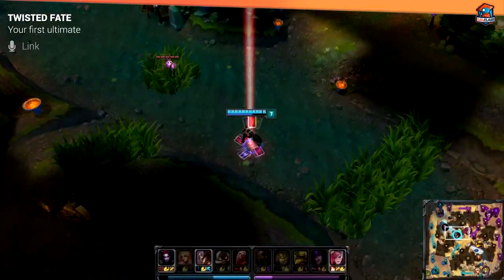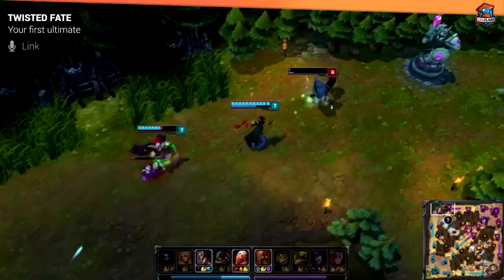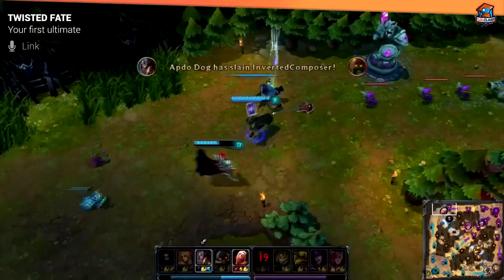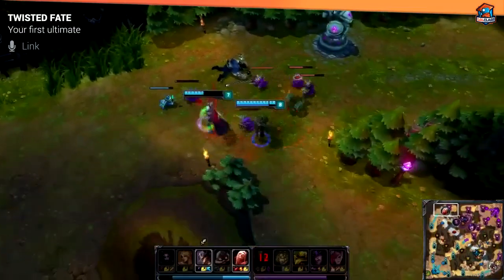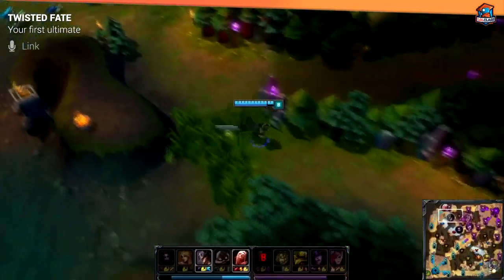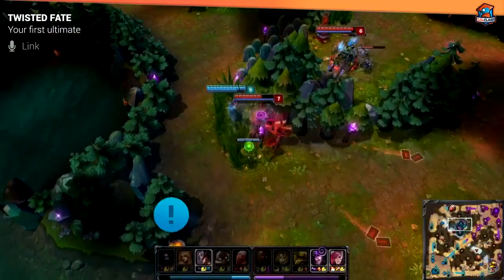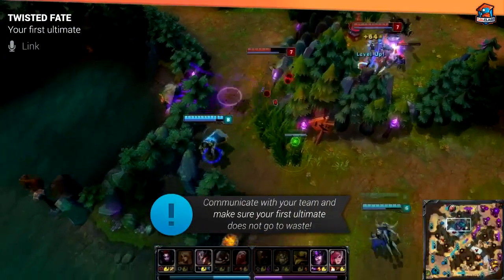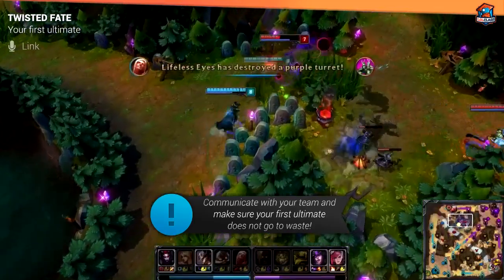Tip number two: TF's first ultimate is the most important ultimate you can ever use. It sets up the whole pace of the early-to-mid game transition, and if you can get a successful ult off — especially given his long cooldown — you'll be able to potentially snowball another lane or even yourself. So it's really important that you use this ultimate wisely, and you should communicate with your team before doing it.